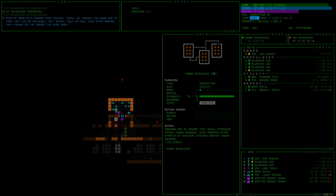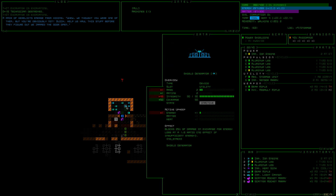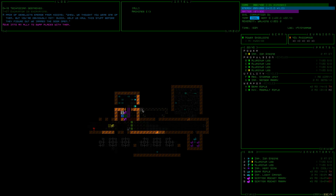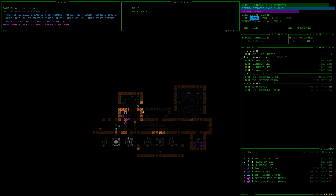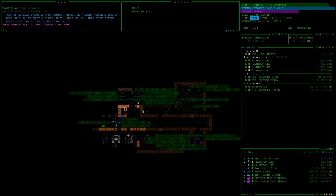Do I want power shielding? It absorbs 33% of the damage that would otherwise affect power sources. The shield generator blocks 25% of damage in exchange for energy loss. I don't think I have room for either one of these, so the answer is no. And they've got legs — which are just aluminum legs.